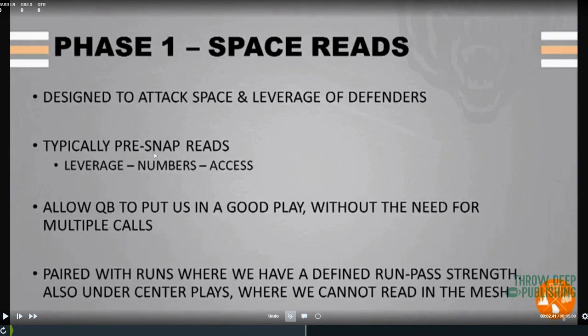Pre-snap reads use leverage and numbers to allow the quarterback to put us in a good play without the need for multiple calls or checks. When you want to go fast and shift people around, this becomes important. These are paired with runs where we have a defined run-pass strength, and also under-center plays where we cannot read in the mesh — it has to be a pre-snap read.